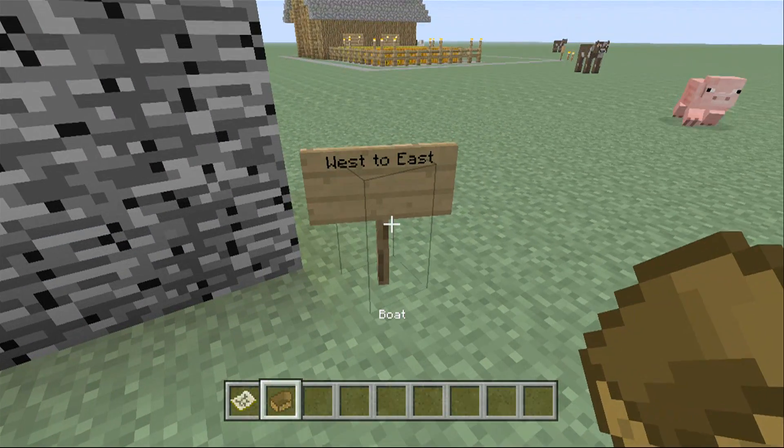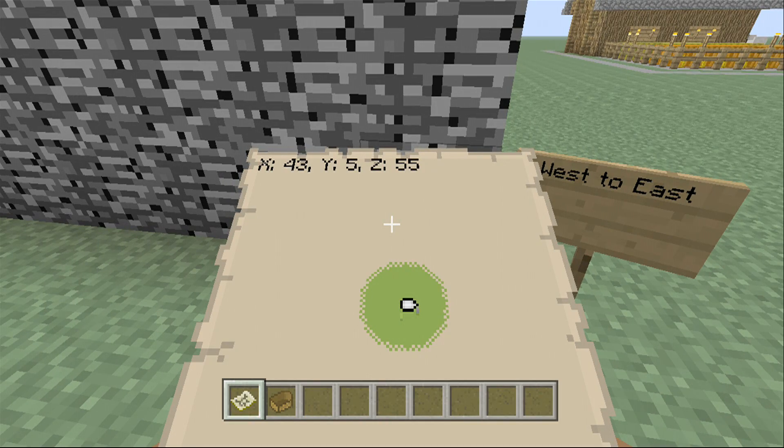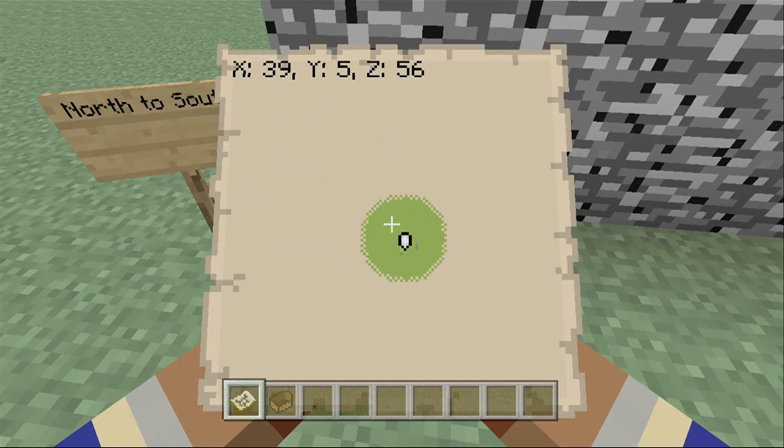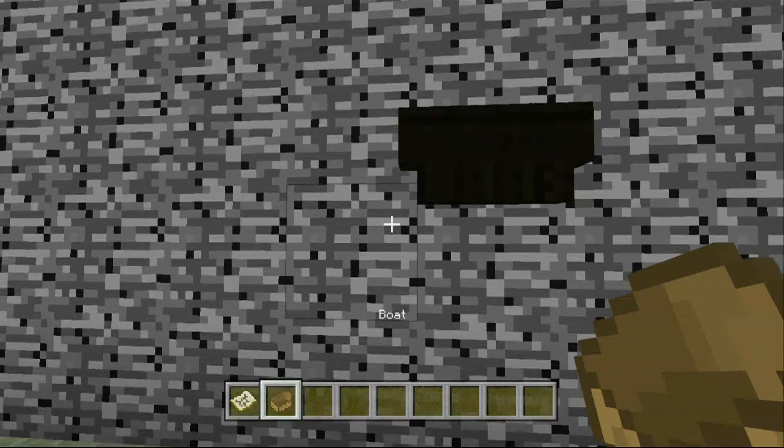Now, you can only get through a bedrock wall going west to east when your character is facing towards the right, and you can only go north to south when your character is facing downward. Alright, west to east, I'll show you how to do it.